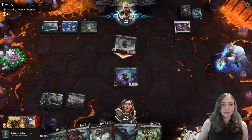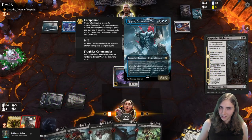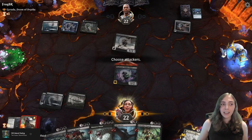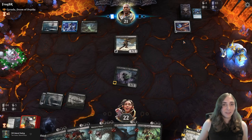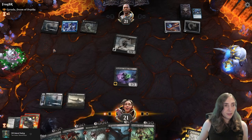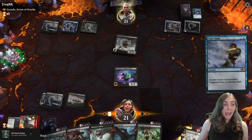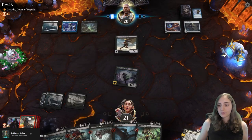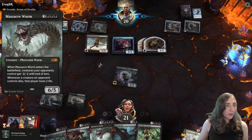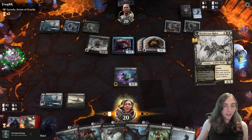Why'd you put that in the graveyard? I need to see what reanimation spells you have in your hand. It's counter spells — I'm glad I used that kill spell when they were tapped out, because indeed they did have a Neutralize in hand. Guardian Idol — a little ramp. They've got two mana up but I think it's a fine time for Davriel, unless it gets countered. Tails end — okay. I'll attack in for another one damage. Whirler Rogue. Here's the Murderous Rider.